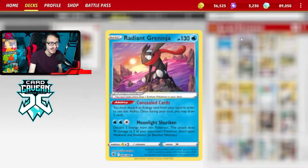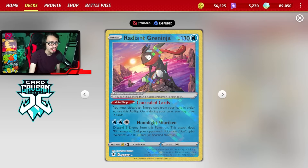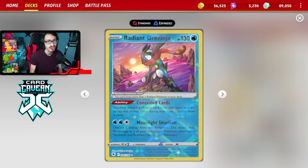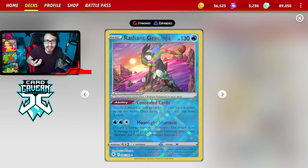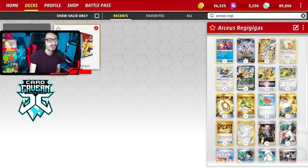Another really cool card in this deck is the Radiant Greninja and Poppy combo. Poppy allows you to move up to two Energy from one of your Pokemon to another. So if we put two Water Energy into play, we can Poppy to the Greninja, attach an Energy to it — especially a Jet Energy — and then out of nowhere, we can Moonlight Shuriken the opponent. This is really good against Lost Zone variants and any deck that evolves Pokemon. If the opponent doesn't bench Manaphy, which a lot of the time against Arceus they won't, that's huge for Radiant Greninja, and you can come out of nowhere with a Moonlight Shuriken knockout.